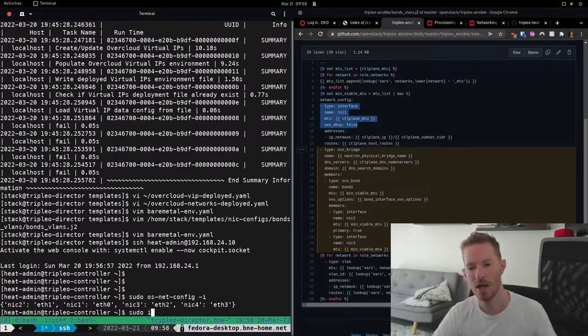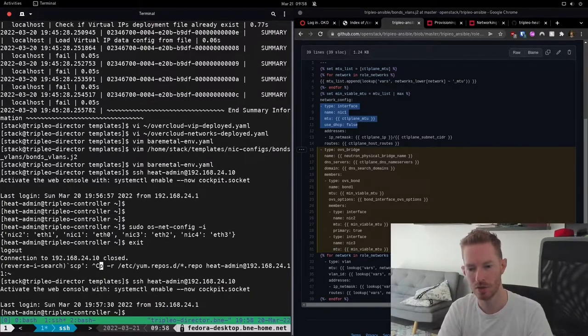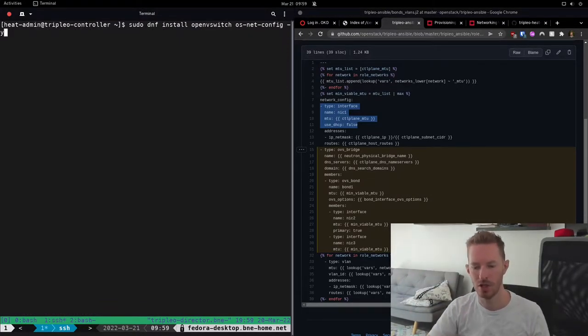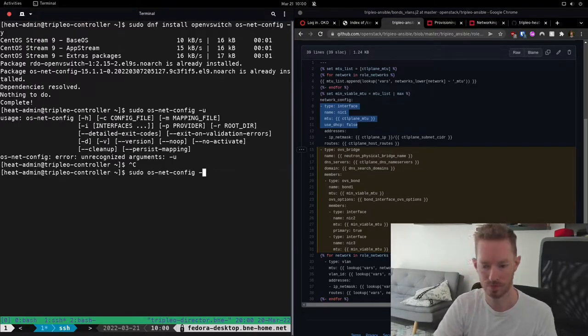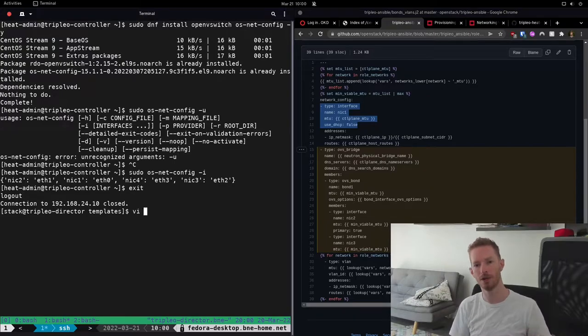To install os-net-config and Open vSwitch, I copied the repos from my director node over to each overcloud node using SCP, then on the overcloud node I copied them into the '/etc/yum.repos.d/' directory and ran 'sudo dnf install openvswitch osnetconfig'. Once that's done and we know what our networks map to, we can edit the network config file. Both of my nodes have exactly the same interfaces so I can use the same template. If you have different combinations — DPDK, SR-IOV, etc. — you'll need to create a relevant network config file for each node.